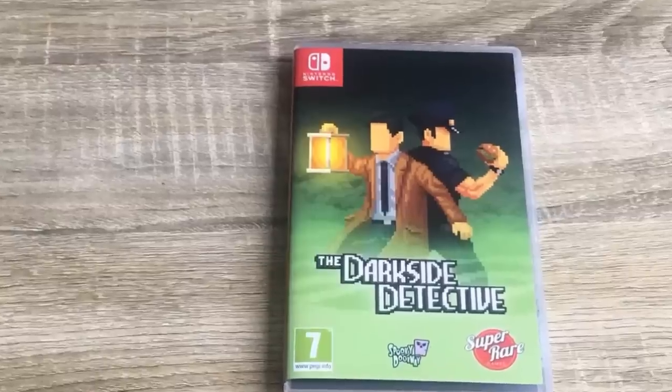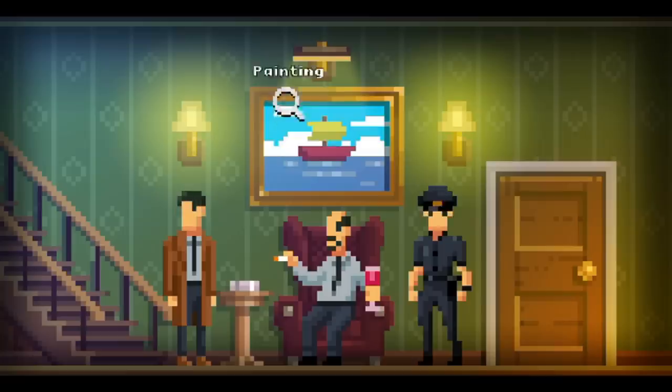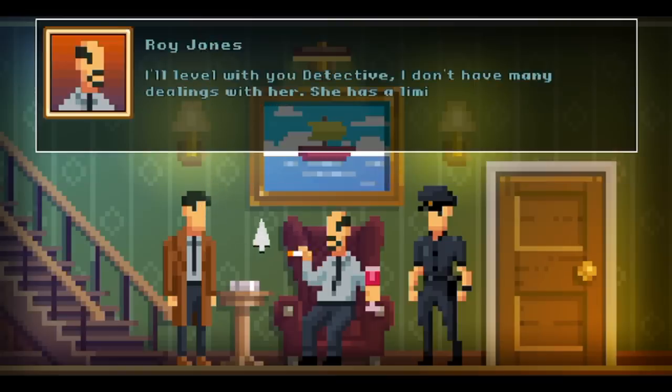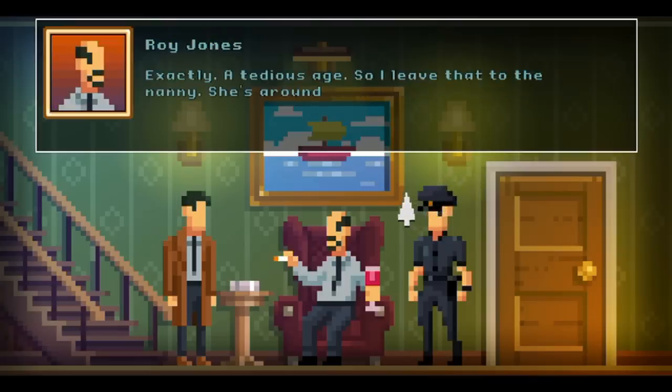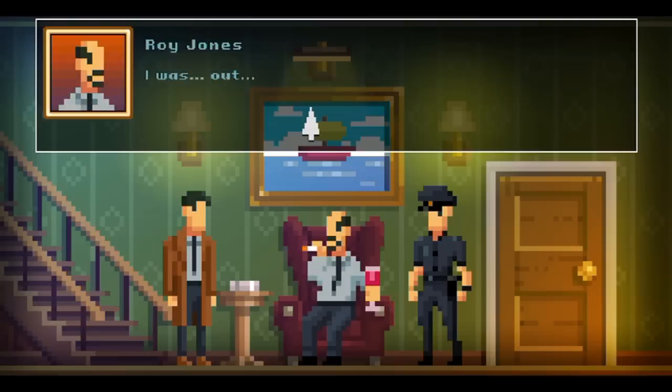Next up we have The Dark Side Detective, where you play as Detective Francis McQueen. The game starts with two different cases you can go to, and you can unlock others as you progress. This is a point-and-click adventure reminiscent of old PC games like Indiana Jones and Carmen Sandiego. You're trying to discover what's going on in certain cases and you'll ask people questions.